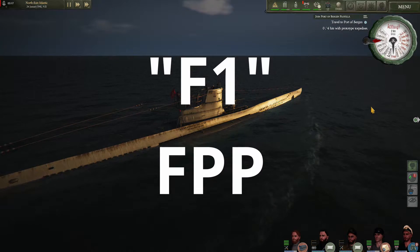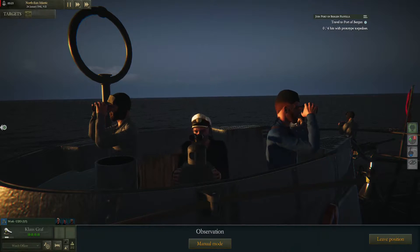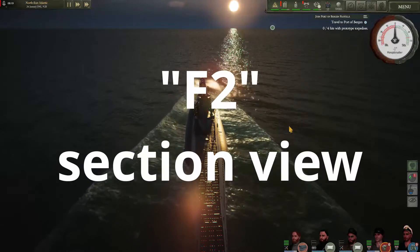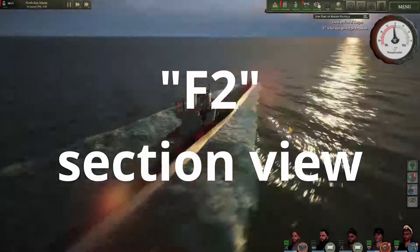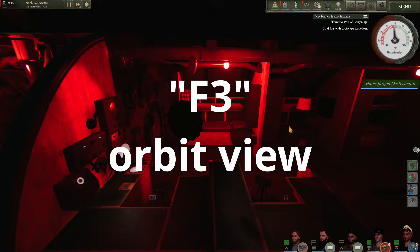Using the F1 key with an officer selected will bring up your first person mode. F2 will change your view to section view. By using F3 we can return back to orbit mode.